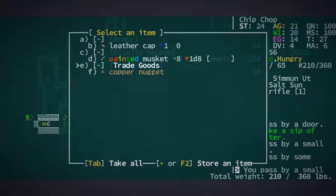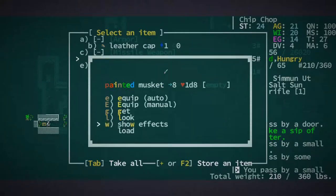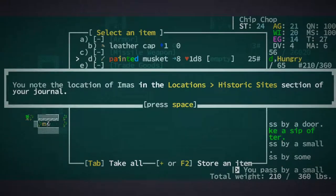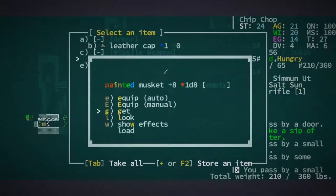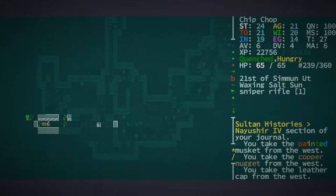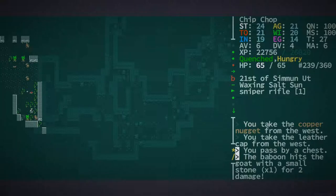Oh, a painted musket — what does this tell me? Let's have a look. The Mace and Scarlet — that's an interesting one. There's some cool sounding things there. I don't know how useful it is, but it sounds cool.